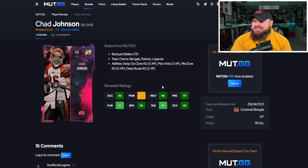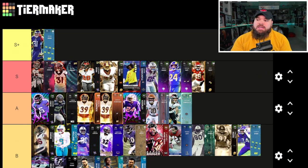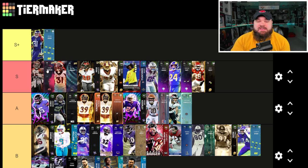The last card is Chad Johnson at free safety — six foot one, up to 99 speed with the free agent track card, great zone, great play rec. He can get deep out zone KO for zero AP, mid zone KO for zero, pick artist for zero, and deep route KO for zero, giving him the versatility to play man or zone. He's my favorite over-the-top free safety right now, even over Justin Simmons. I could see a world where only these three cards are in S tier — that's how high I am on zero-AP KOs.